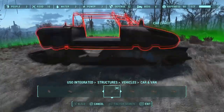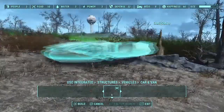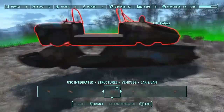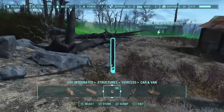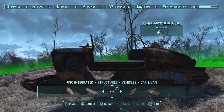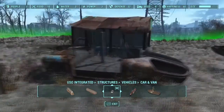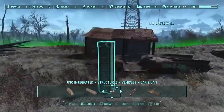So instead of boarding up the one side, I went ahead and used a stack of junk cars. All I did was place that car on top of this one, but I changed my mind. I went ahead and used the same car as that bottom one because they just stack easier.